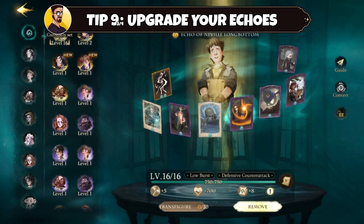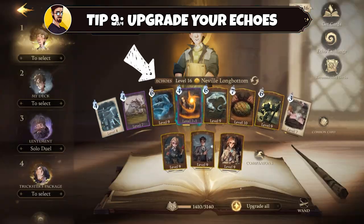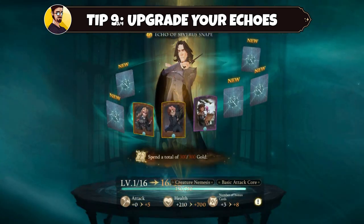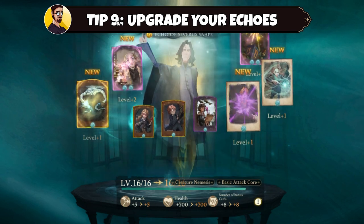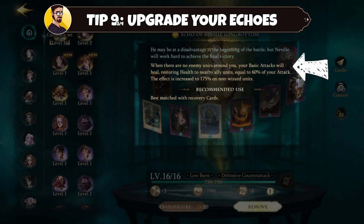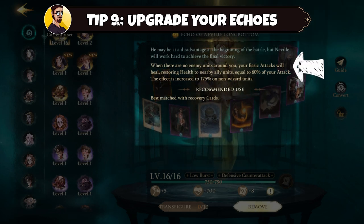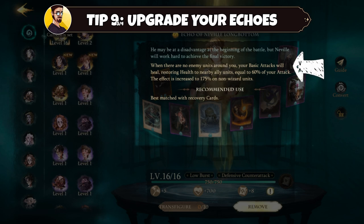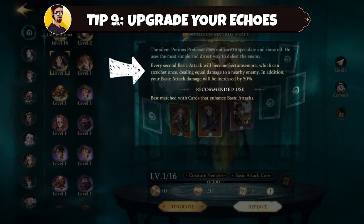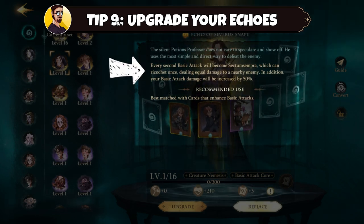Go to your deck and click on the echoes — from here you can see all the echoes that you own. By leveling up the echoes, up to eight of your cards will get an upgrade and you will also receive attack and health bonuses. It's also important to know the abilities of your echoes, since different abilities will complement your deck in different ways. Neville Longbottom, for example, will let you heal ally units if there is no enemy nearby, while Severus Snape lets every second attack ricochet once and also increases your basic attack — so know your echoes.